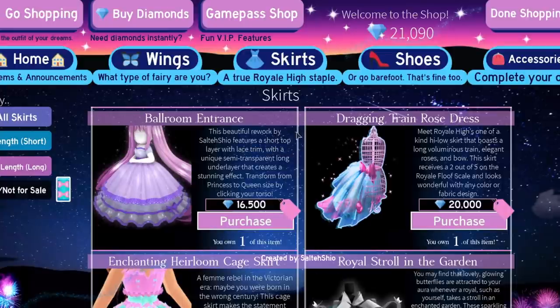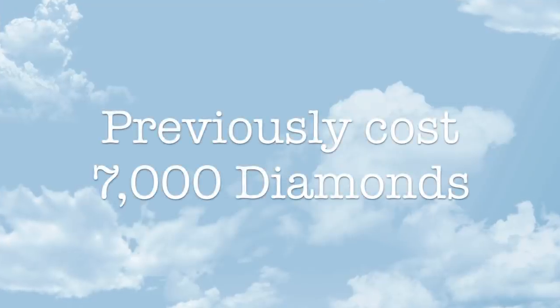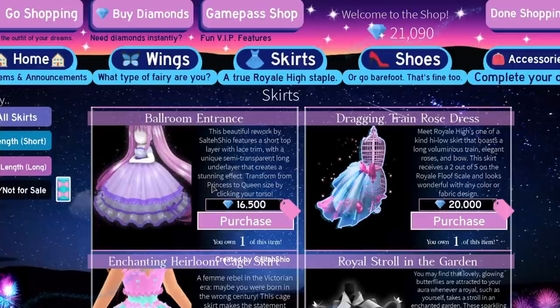It looks like this in the shop, but I already own this because I owned the previous version of this skirt. The ballroom entrance skirt is a rework by Salty Shio. It has a similar sort of look to it with more details and a nice updated model. It costs 16,500 diamonds, which is a price difference from the original price.